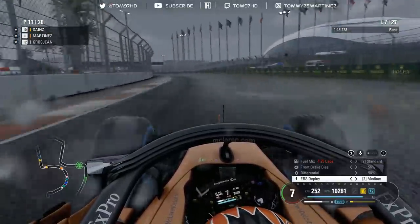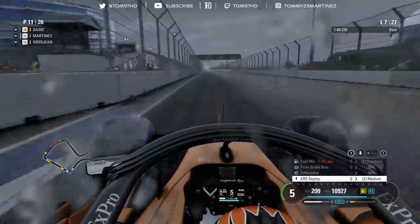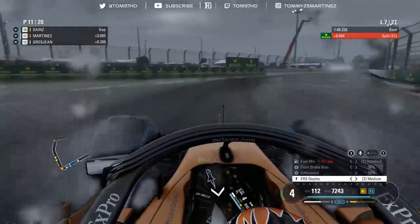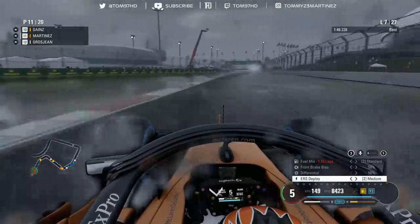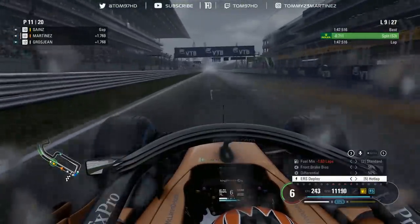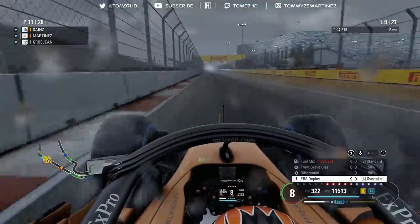I'm definitely near the limit of our pace though. I reckon I've got enough to get a second place, but I can't match Leclerc who's currently setting low 46s - his pace is ridiculous. I'm going to try and break away from Grosjean and catch up to Perez and Sainz, then take it from there. A 47.5 - a much more respectable lap time, though that was me pretty much on the limit. That's the kind of pace we need to be setting this race.